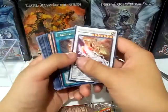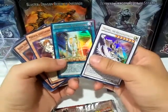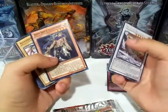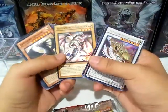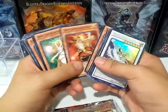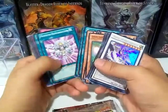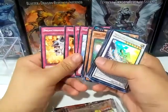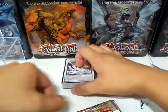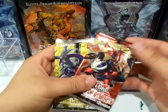We do get two ultra rares — we got Michael the Arc-Light Lightsworn, and it's first edition too, so it's not from the second reprint wave. We also got Lightsworn Sanctuary, Minerva, Raiden — which is a really good card — Alexandrite Dragon, Judgment Dragon, and so on. It's a solid basic Lightsworn deck with some cool reprints like Breakthrough Skill.